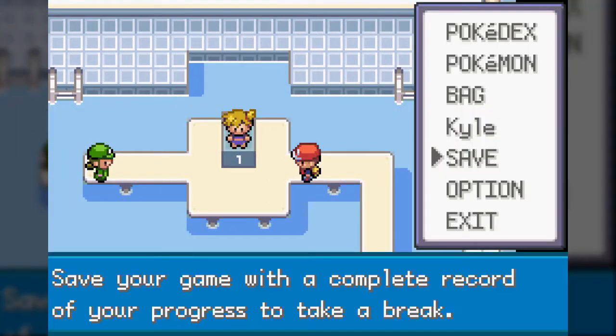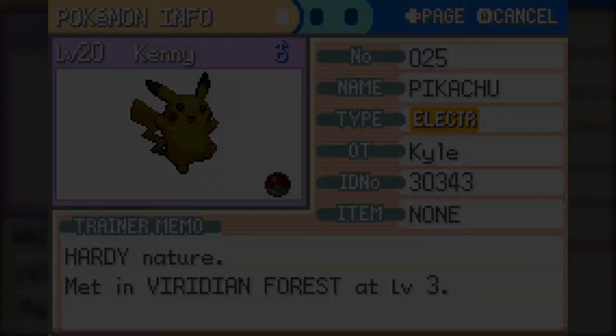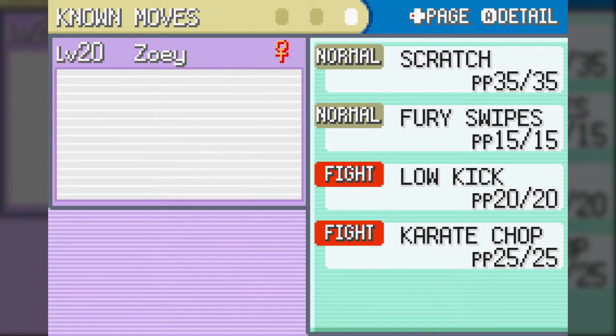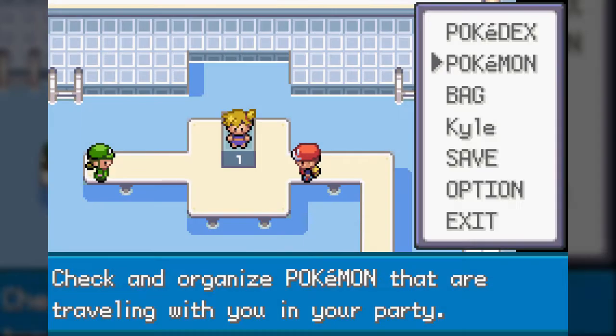With that said, I now go and grind. I want to have everyone up to 20 for the gym leader herself, because less so for her first Pokemon, her second Pokemon is an annoying piece of shit if you're playing as Charmander.